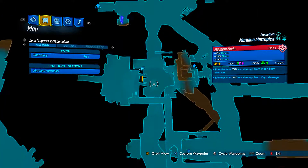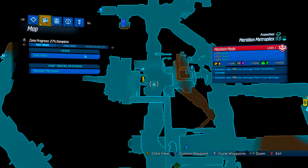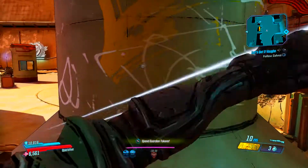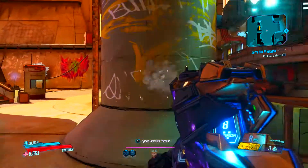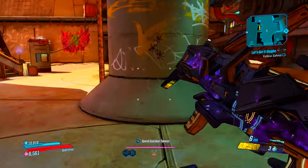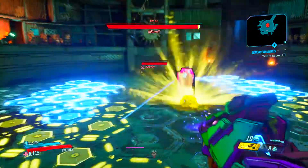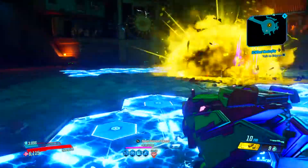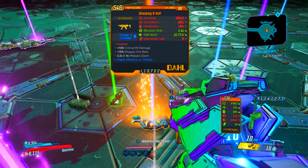So the first thing you're going to want to do is come to the Meridian Metroplex and come to exactly where I am on the map, right in the middle. There will be a bounty here that says 'Kill Kill-a-Vault.' You're going to want to take the mission — I've already done it so that's why it's not here — but it should be right here on this pillar for you. Now you have a few things you'll have to do before you can kill him, just do those things and it shouldn't take you that long, and then you can go kill Kill-a-Vault and you have a chance to drop the 9 Volt.